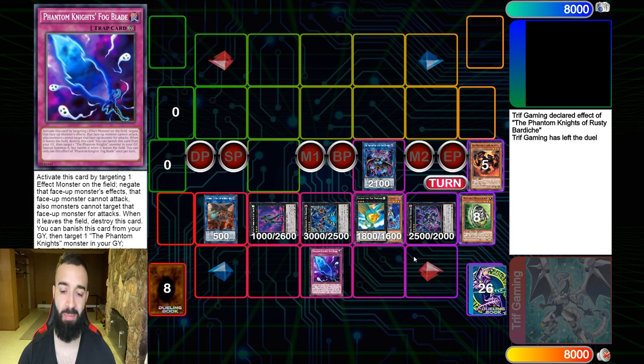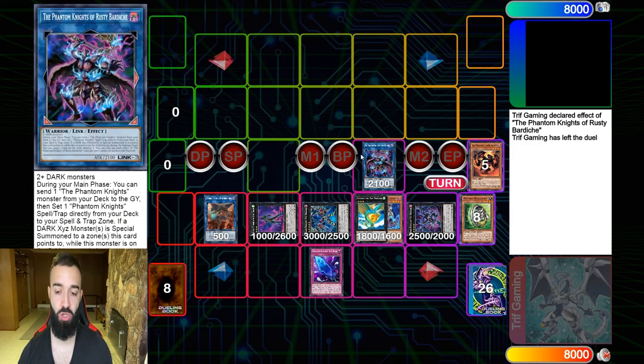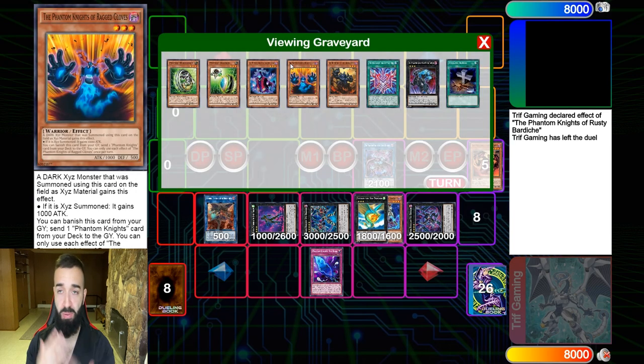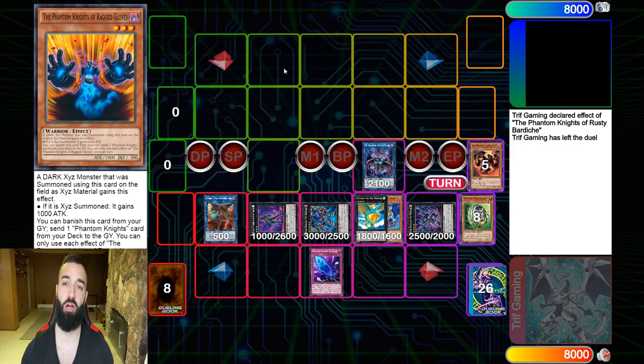This deck has an incredibly good matchup against combo decks, but against control — say a trap deck that doesn't care about monster effects — you don't have negates for that. In that case you put up a different board and go Rusty control with Phantom Knight control. You still destroy them because this deck's follow-up is insane: every single turn you get all these PKs, so the follow-up just destroys those random trap decks.